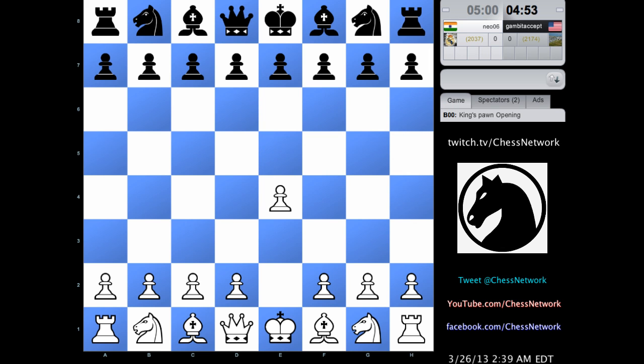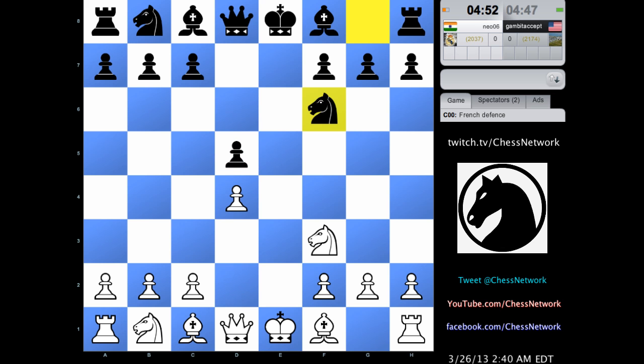They already played. We got this one. We're ready to go. They started before I said go. These guys are now paired up. Somebody needs to knock off Mr. Gambit Accept, who had an interesting game against Dillon two seconds ago. So what do we have? The very violent, the very violent Exchange French.